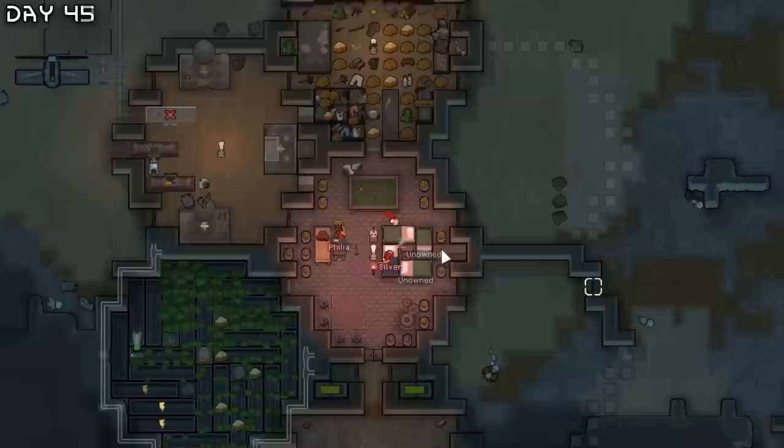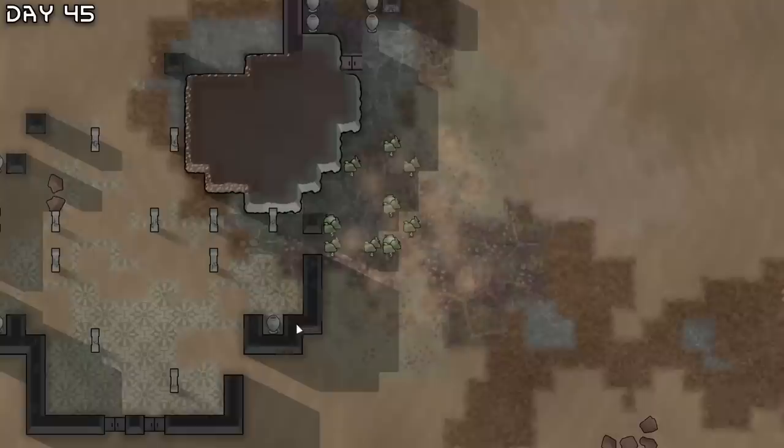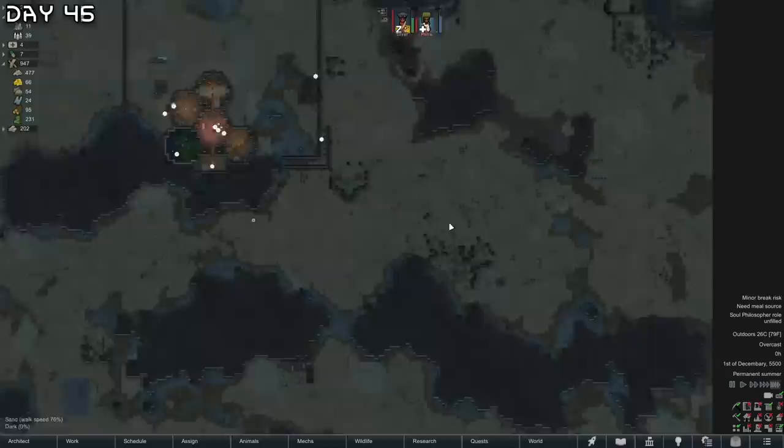All the hydroponics are up. Everything is looking good again. Just repairing the base. Another storage area is up. Waste pack infestation. Quite a big amount of things here — we'll just let that be. All the spike traps are back up. Now we can focus on the main base. I'd also like to take on this ancient danger.